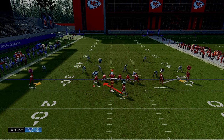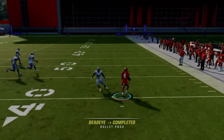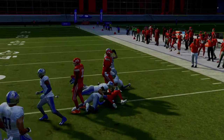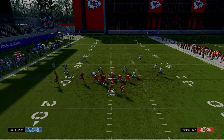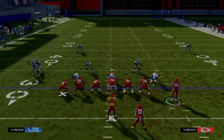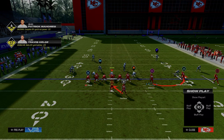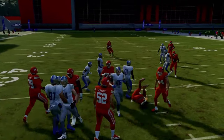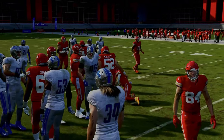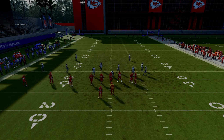Tackle over: same kind of thing, but now the screen is to the right. Don't underestimate the value of audibling or just flipping your play. Come out and flip it — now you're running your RPO to the right. The reason this can be valuable is you get a better handoff to the running back. Don't underestimate just flipping your play or audibling. The whole variety of this offense is 100% intentional.